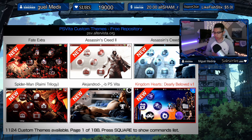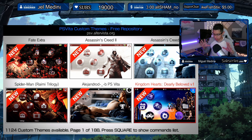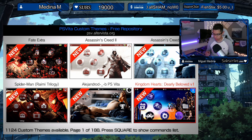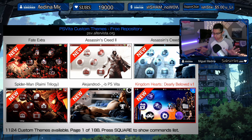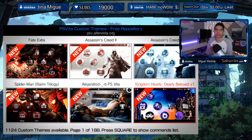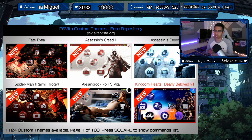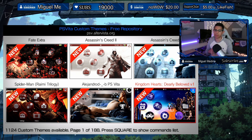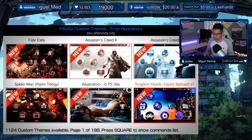Hey everyone, welcome back to another video. Today we are going to take a look at the new custom themes on the Custom Themes Manager. We have a total of eight pages to look at and we're going to go through them together. I'm very excited — feels good to be back. I know I've been gone for a while and I'll explain my absence in another video.